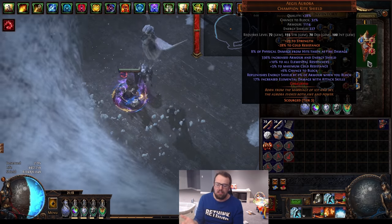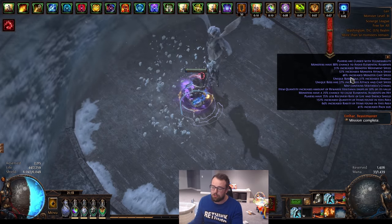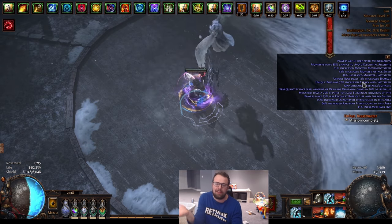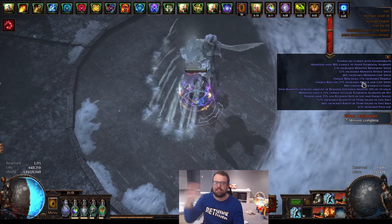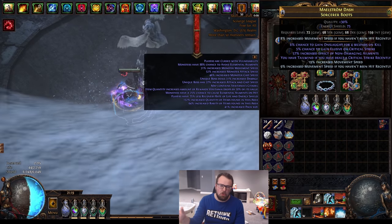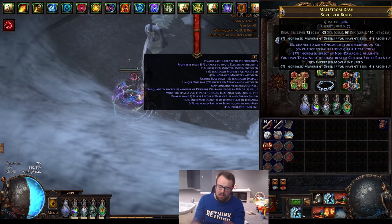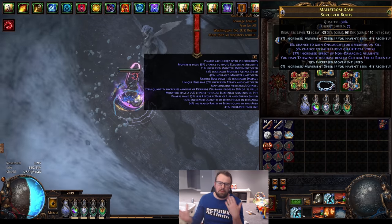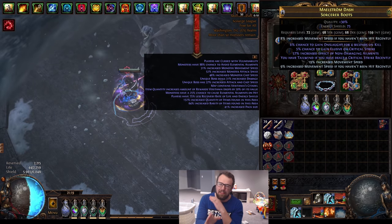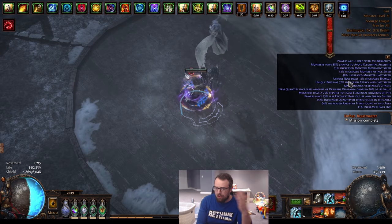You can see here Veritania — her projectile attack is typically very deadly. I specifically rolled this map to be dangerous, with increased monster attack speed, unique boss attack speed, and unique boss damage, to demonstrate how strong this mechanic is. Aegis Aurora's idea is: if enemies can't hit us hard enough to kill us, they won't. It's one of the best sustain mechanics in the game — if you're always healing for more than they're hitting you, you'll never die. The weakness is, of course, DoTs.